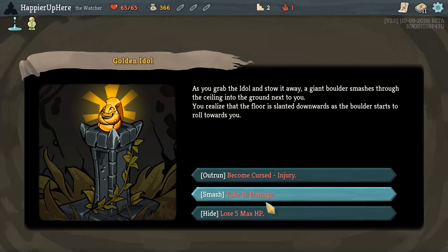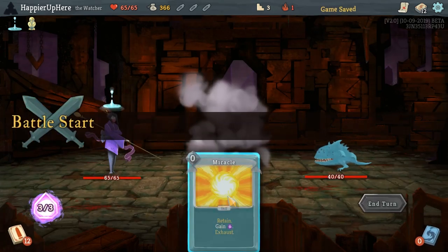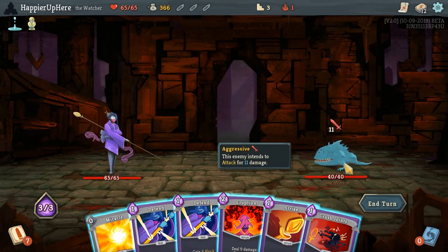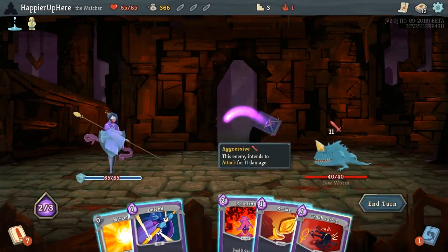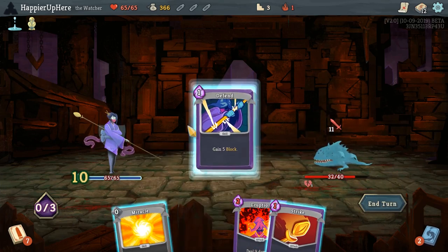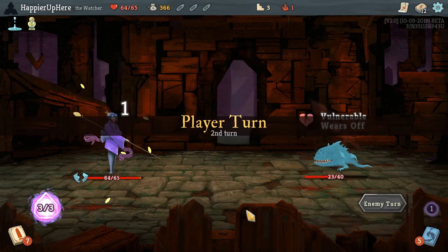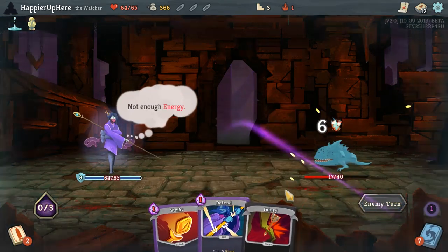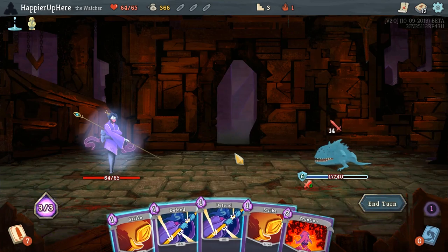I think here I want to lose more max HP — let's take the injury, we can remove it at the next shop, we have a lot of gold. Eruption is a little dangerous here because we'll get 22 damage and can't really defend against that. So let's do Defend, Crush Joint, Defend, and a Miracle Strike. I'll do Vigilance here, setting up for the next Wrath. That should allow us to kill, especially with the extra energy from Calm. We got extra energy and two strikes killed.